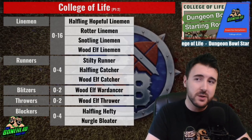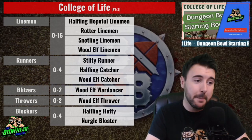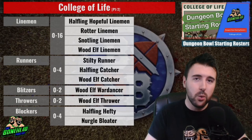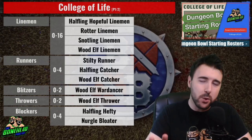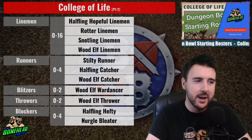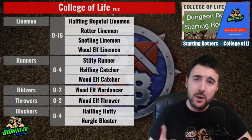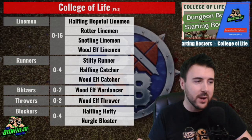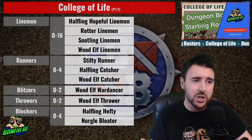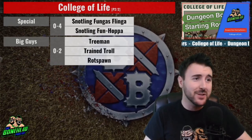At throwers, you can take up to 2 Wood Elf Throwers — Movement 7, Edge 2+, Pass 2+ with a pass reroll. If you're planning to move the ball around, that passer is going to be really useful. For blockers, you can choose between the Strength 4 Nurgle Bloater or the Strength 2 Halfling Hefty, up to 4 of them. The Nurgle Bloater's Foul Appearance and Disturbing Presence are going to do great work in a dungeon. Strength 4 is key, and the rest of the roster has very good movement.